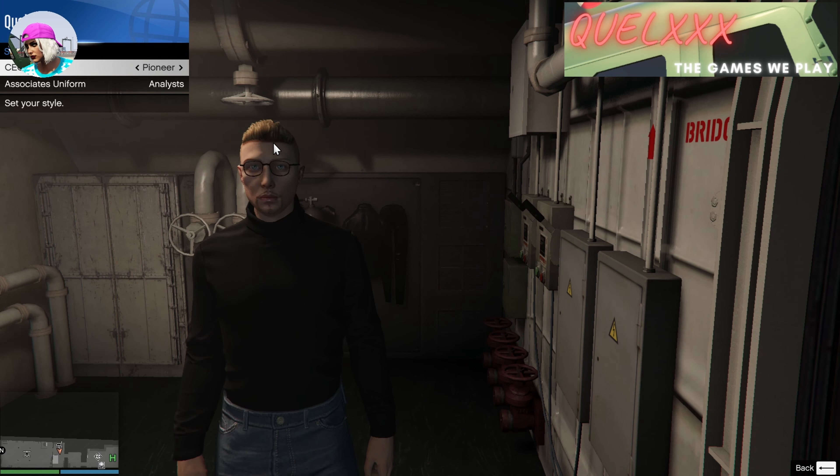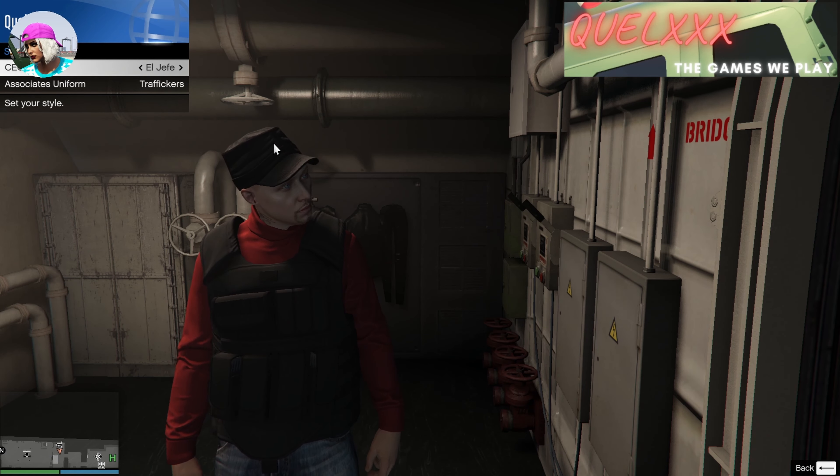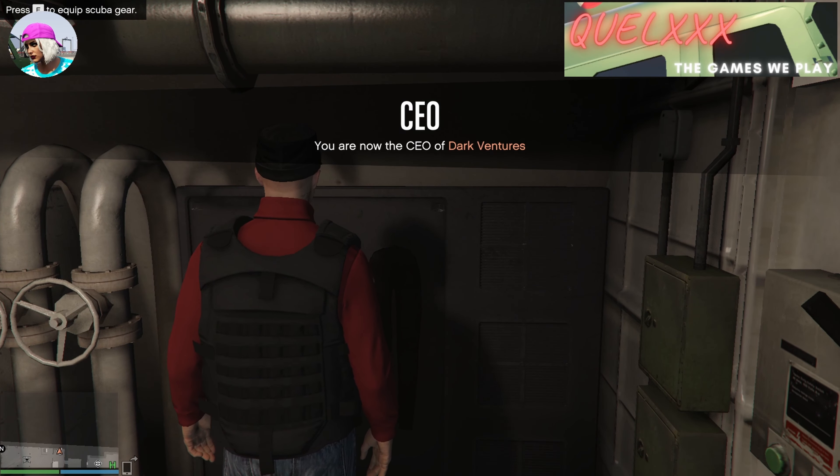I'm just scrolling through a few and I'll decide on this particular one to save, which is the El Jefe outfit. In the submarine, go to the point where you can equip a scuba outfit, go right up to it and then press E to equip a scuba outfit.